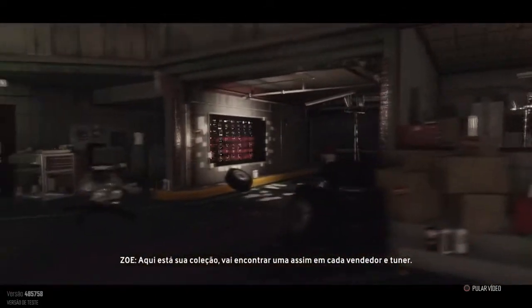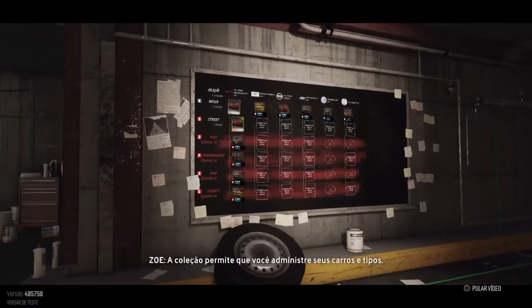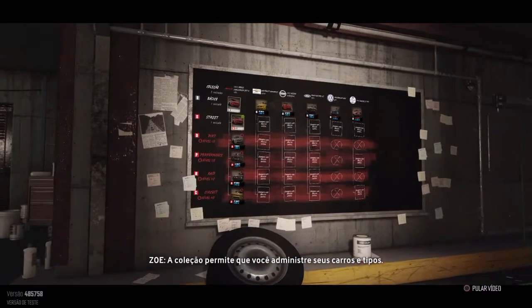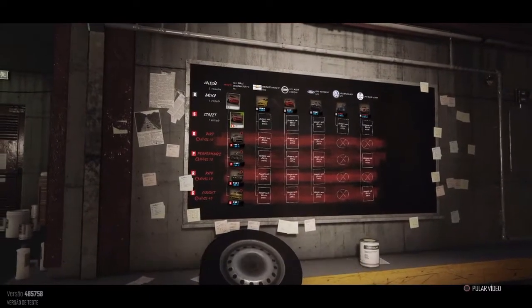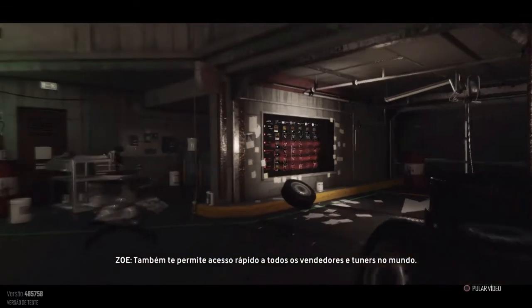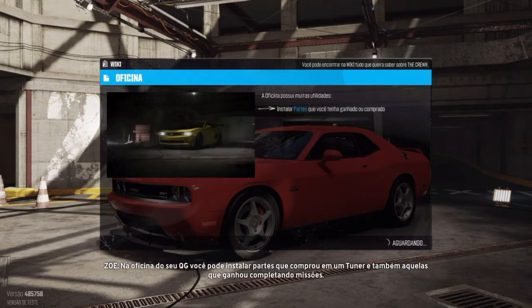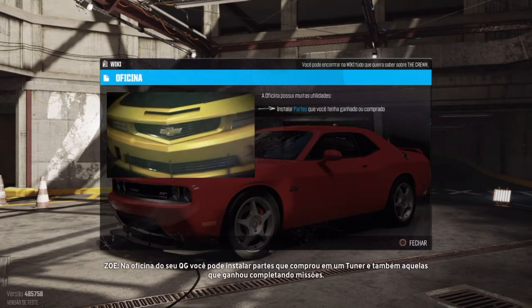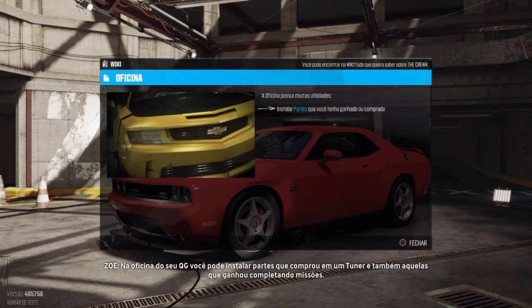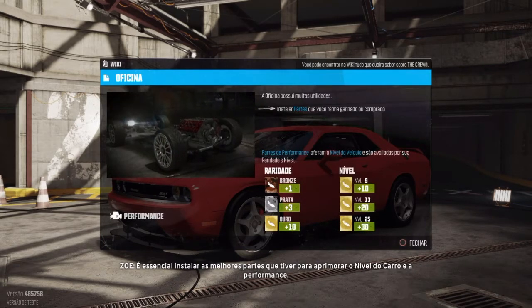Here's your collection board. You'll find one like it in every dealer and tuner. The board lets you manage your cars and their specs. It also gives you quick access to all the dealers and tuners in the world. In your HQ workshop, you can install parts you've bought at a tuner, as well as those you've won by completing missions. It's essential to install the best parts you have to improve your ride's car level and performance.